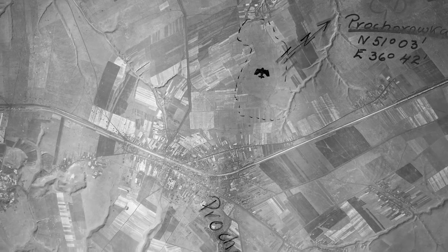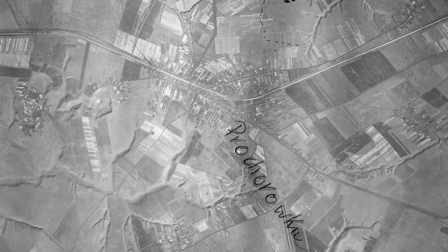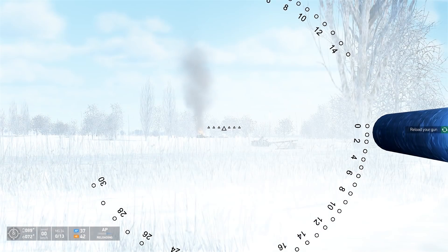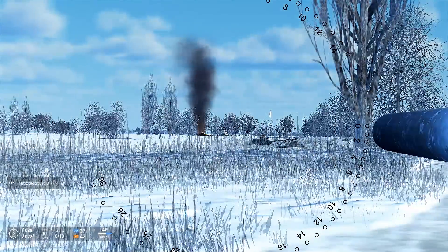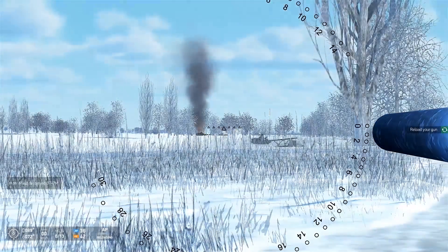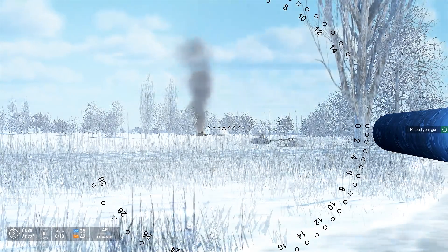As with all IL-2 maps, the devs have sourced as many aerial reconnaissance photographs of the area as possible from the time of the Battle of Kursk, and used these to work out its exact layout, topography, and even locations of farmhouses, minor roads that no longer exist, farms, and forests, implementing them as closely as possible. When the map is released, it will be the most detailed and realistic map of the region ever produced for a game or simulation title.